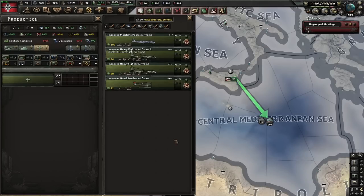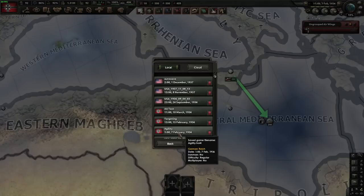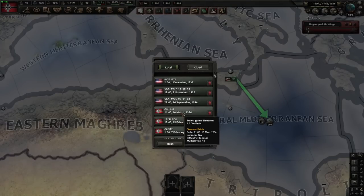Hello, welcome. I've done all the other plane types — fighters, cast and tactical bombers, strategic bombers. So let's finally get to naval bombers. I've got three separate tests that I'm going to do, and I might as well just show you the save files. We've got an agility test, a targeting test, and an AA test.